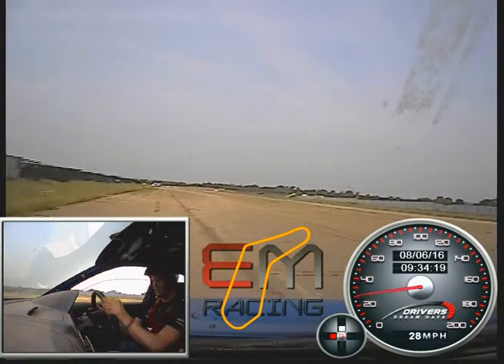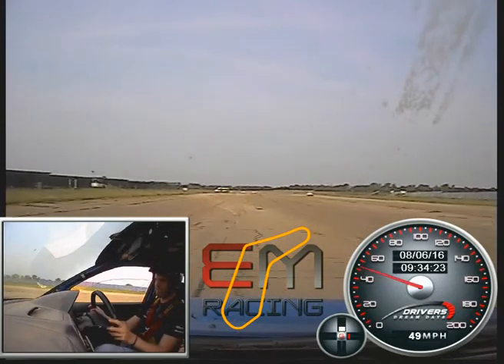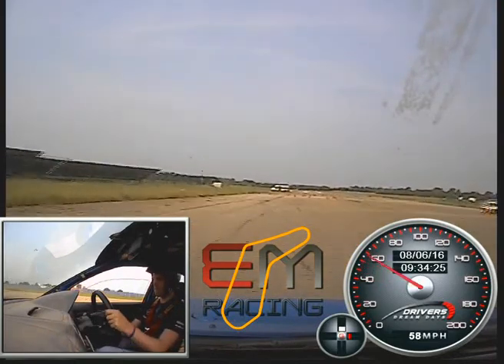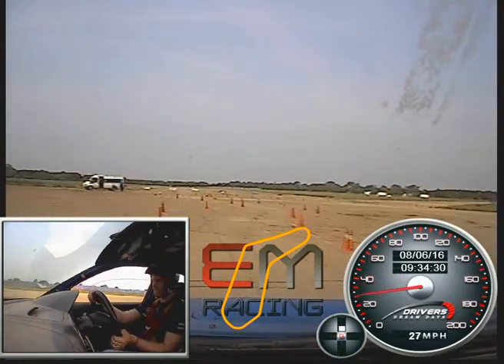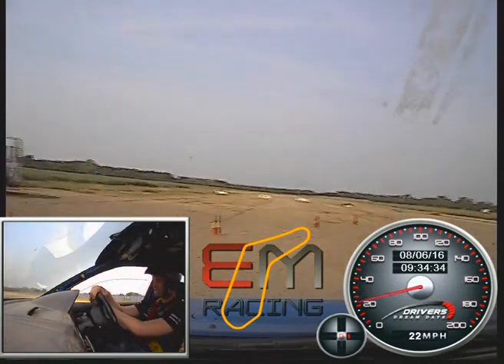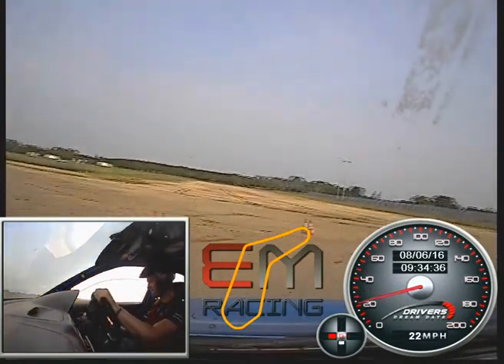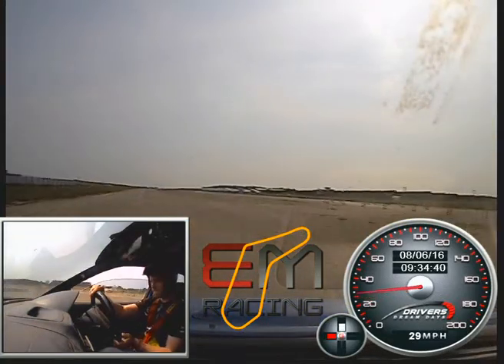Tighten that up again now — that's where it should be, the apex. Flat left three. Roll it in. Watch the gravel. Roll it again — power, power, power out. Green chicane.